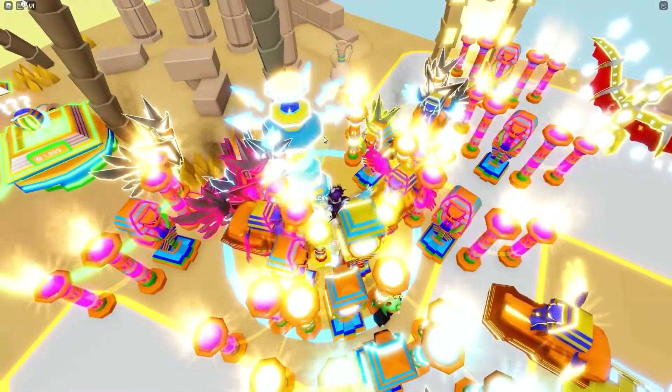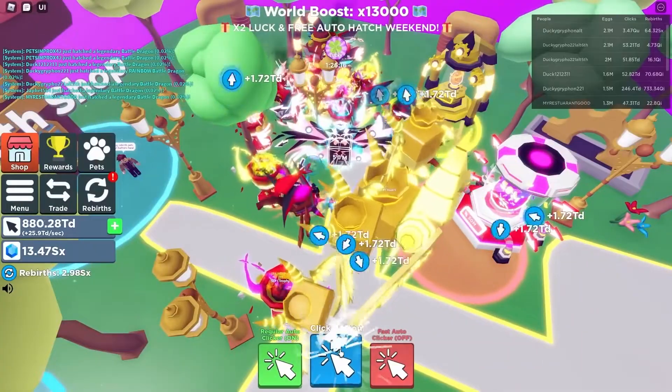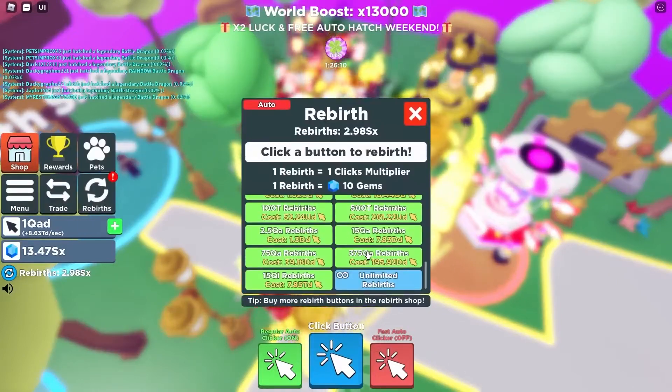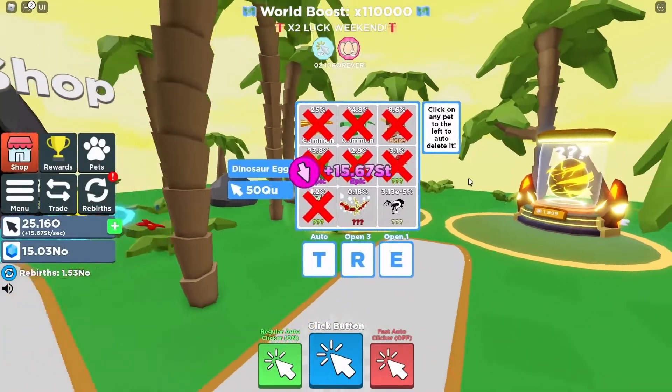Roblox Clicker Simulator is a clicking game created by the developers at Pressure Studios. In this experience, you'll be frantically clicking, tapping, or auto-clicking your way to earn clicks. You can use those clicks to purchase pet eggs, double jumps, and rebirths to increase your clicking abilities.